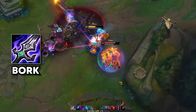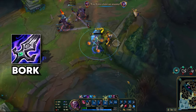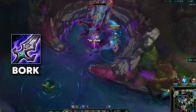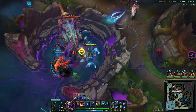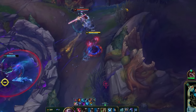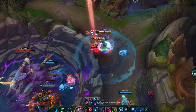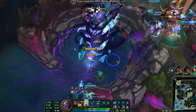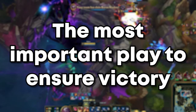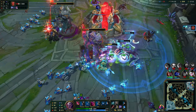One saving grace is Bork, which, while pretty mandatory still, is very useful — especially as you can solo Baron with it at around minute 20 if you're a bit fed. When starting Baron, always jump on enemies that get too close, since they'll be focusing on what's happening inside the pit, unaware of what's behind them. Now that we have Baron, the most important play to ensure victory is pressuring all lanes. By taking every inhibitor, then using Baron buff, the minions will end the game on their own.